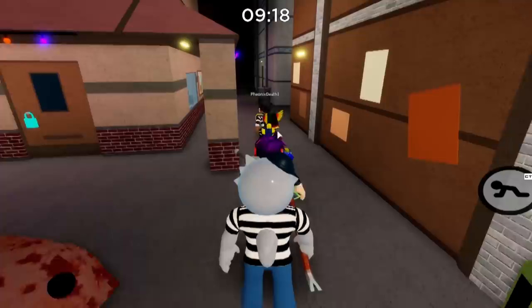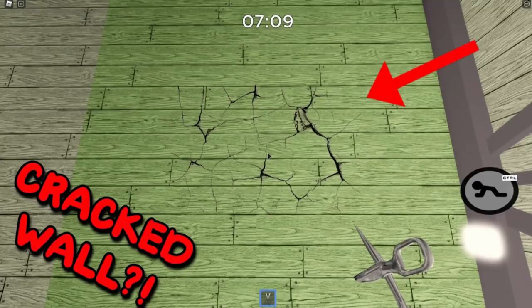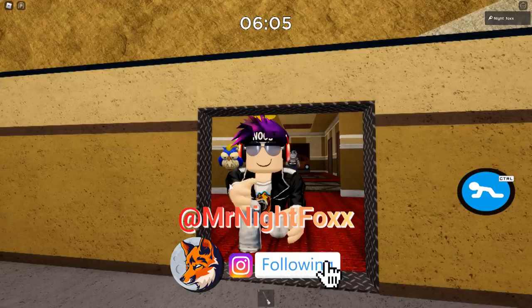Number one, there is no secret Maple Donut skin. Those videos were clickbait and a lie. Number two, the thing about the crack in the wall — where did that even come from? And number three, you don't actually have to do this with anyone. You can find this badge playing any game mode in Piggy and you can even do it solo, but it ain't easy.